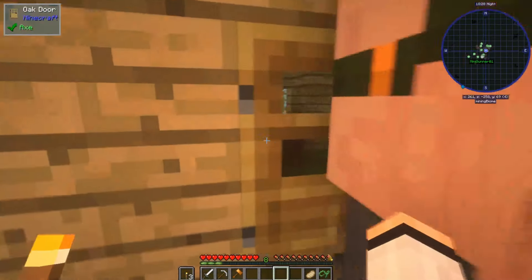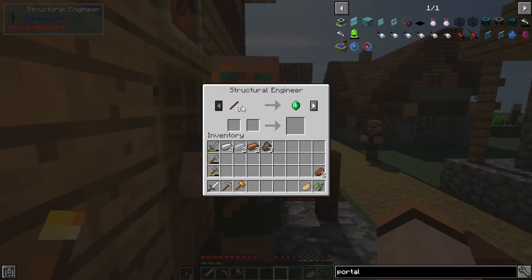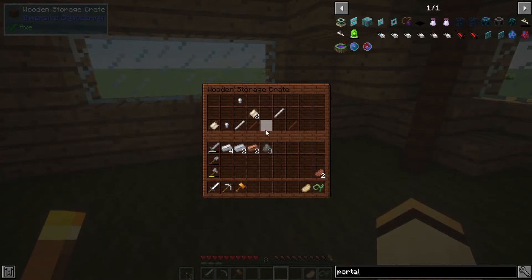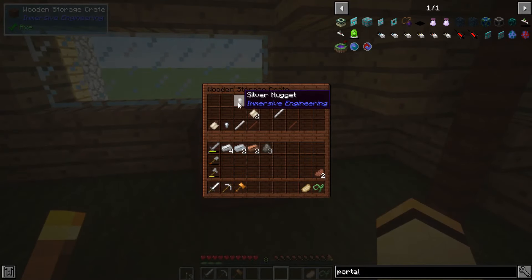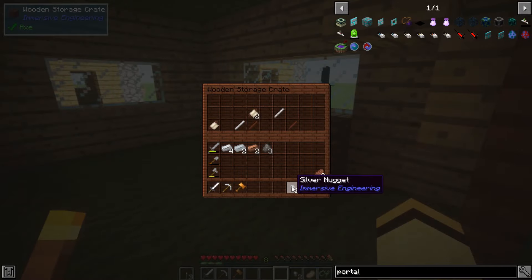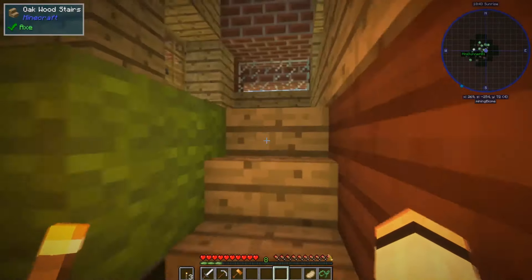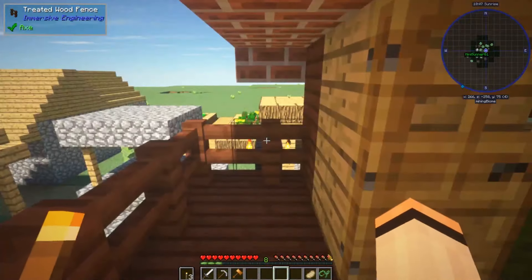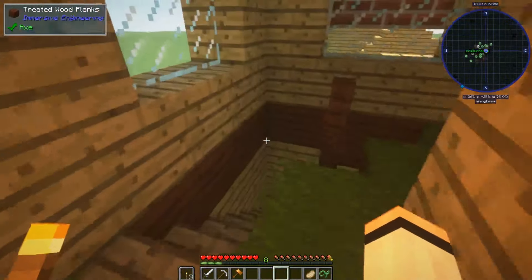This feels kind of cheaty but at the same time it's not. How is this cheating? You just make a dimension and get a village right next to you. You should have seen the other one — when I first opened it and did a bit of mining, it spawned right next to a village too, but it had nothing in it.